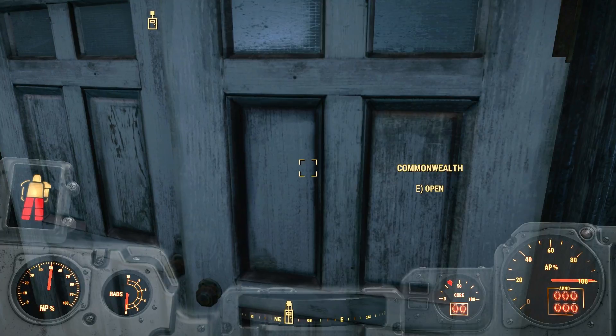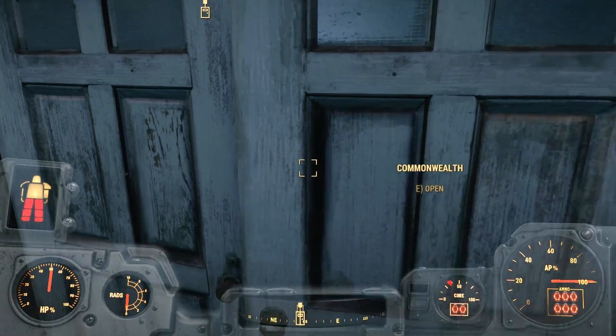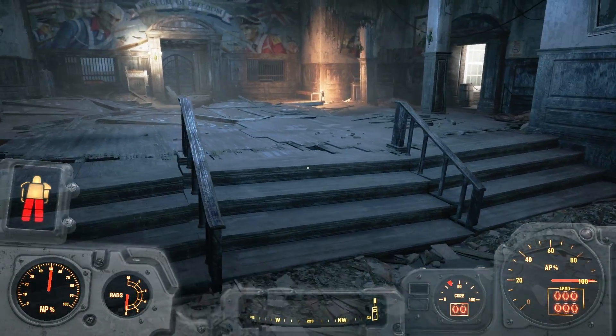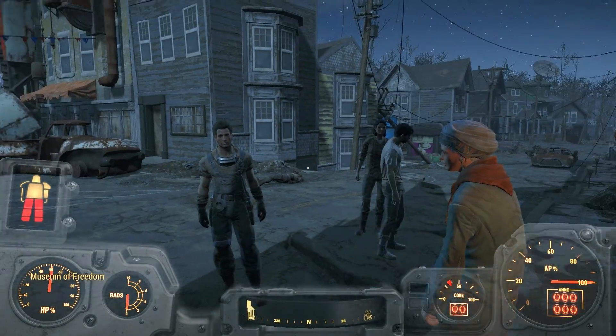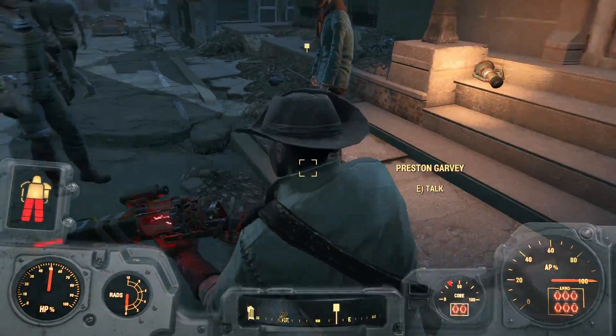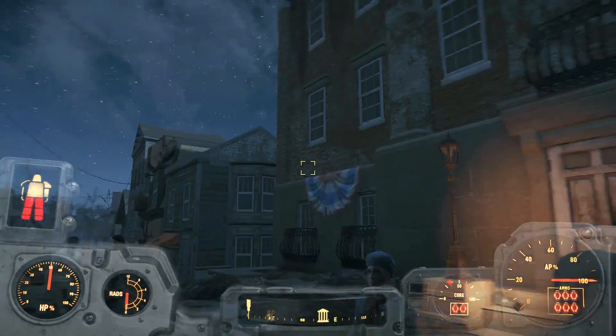Do I just leave this power armor here? Could be useful, couldn't it? Let's take it. I'm just worried about the fusion core being worn out. Let's take it to Sanctuary and leave it there — that's probably the best option. Alright, let's see what happens. Can I get out? No, I can't. I guess I need to follow him. Don't worry.